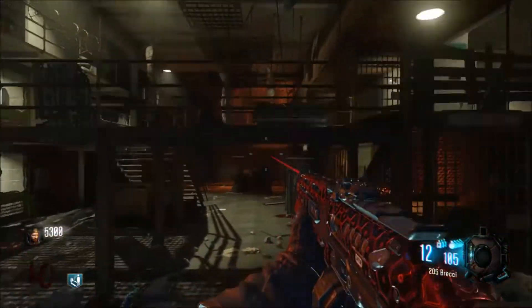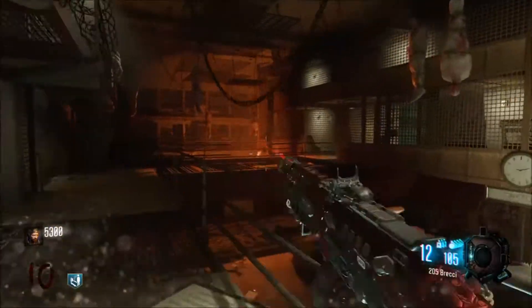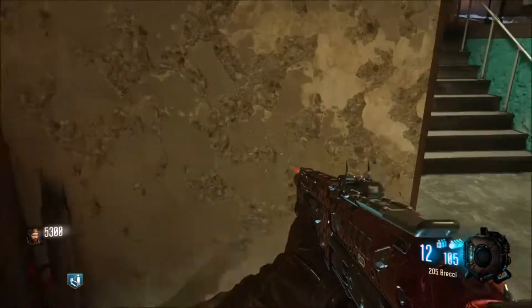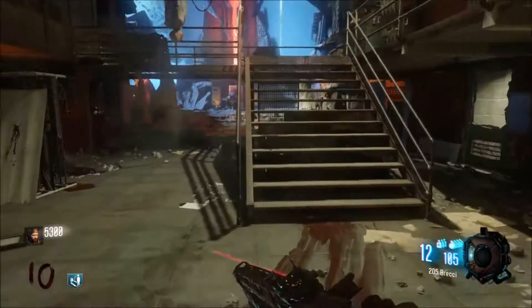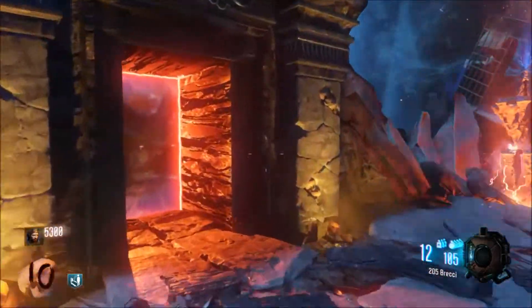Once you are back at Mob of the Dead, go to the same exact spot that you picked up the other quote. Go up again on the stairs, turn and go up to that ledge, and make sure that the red writing is on the wall. It's kind of glitchy sometimes, but make sure that red writing is on there.